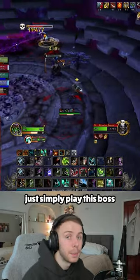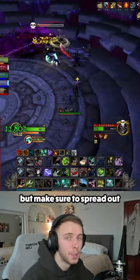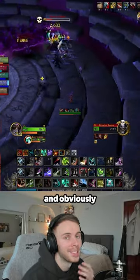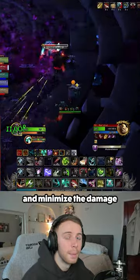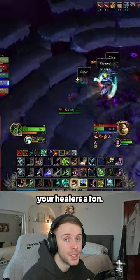As a ranged player, simply play this boss from the edge of the room, but make sure to spread out from other ranged players and your healer as well. Whenever it targets you, just use a movement ability to get away from it and minimize the damage you take from this effect, which will help out your healers a ton.